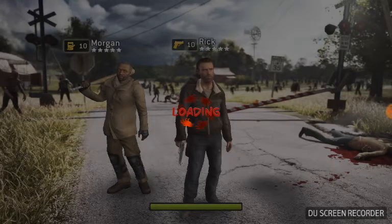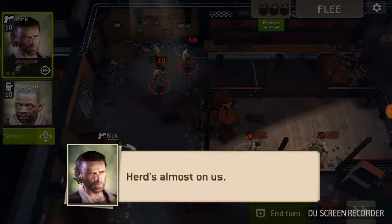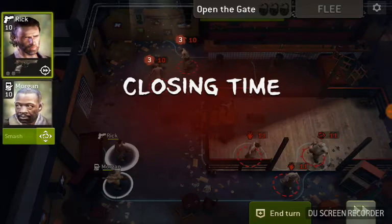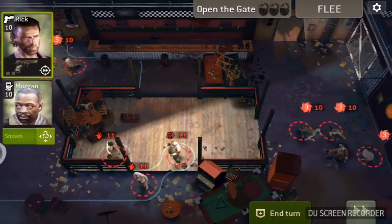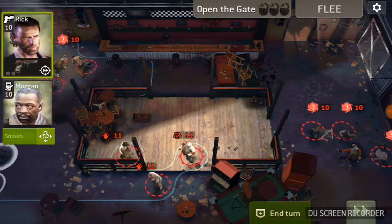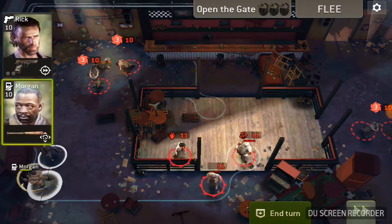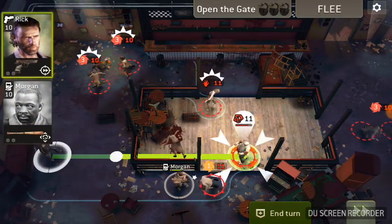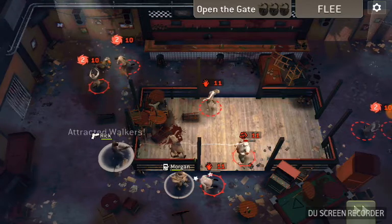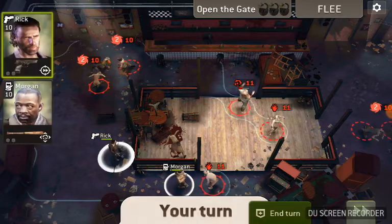The big difference for this one is they are running to the exit through a gate that takes three turns to open, rather than just killing them all. You got a bunch of walkers chowing down here, Morgan with a charge, and a fatty in the way. I've done this a couple of times already with my other accounts — one time was really pretty and the other time was pretty ugly.